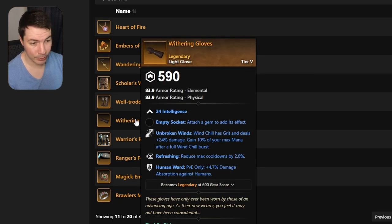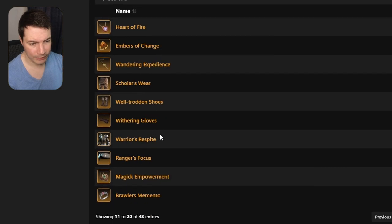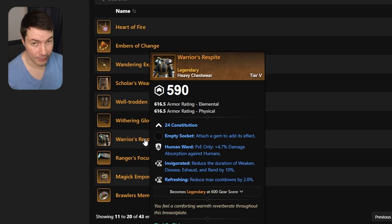Now we have human ward with intelligence on a light gear set. Definitely if you're going to go ice gauntlet, you might want to look into this. It has the perk 'Unbroken Wind' — wind chill has grit and deals 24% extra damage, and you gain 10% max mana at full wind chill. Super good perk if you're playing ice gauntlet and using wind chill, plus refreshing and human ward — definitely worth getting if you like PvE.